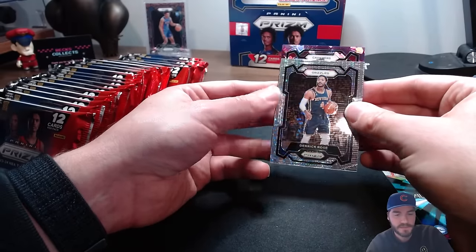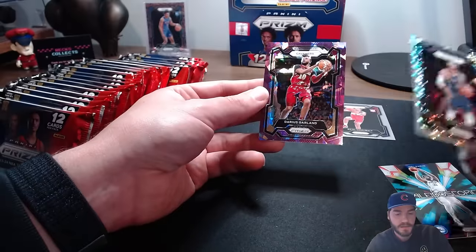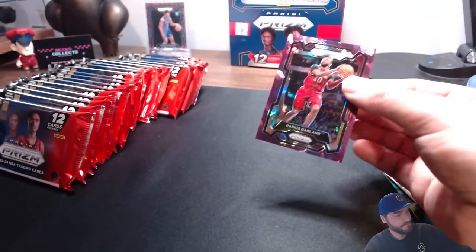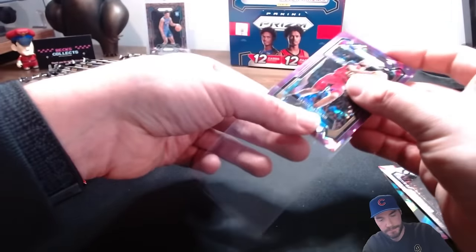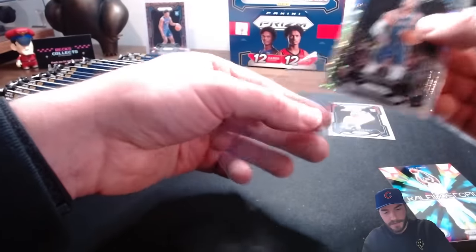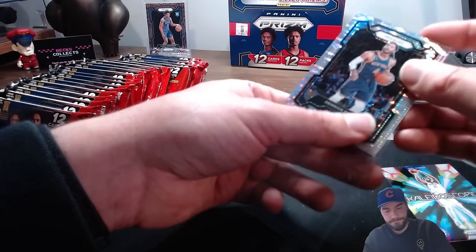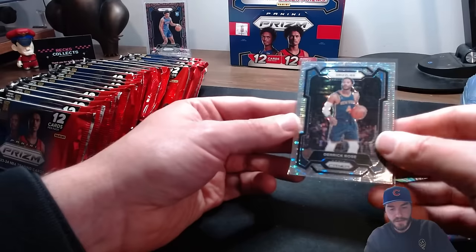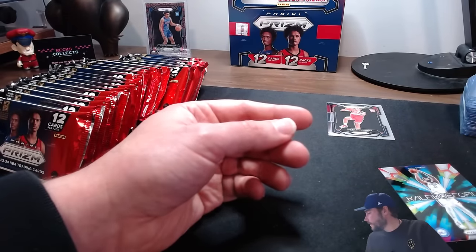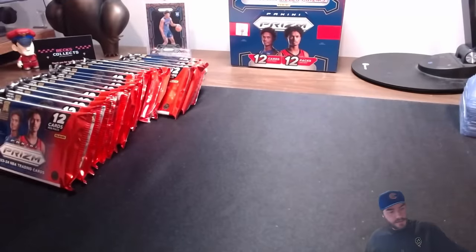Purple cracked ice - somebody on the Cavs, that is a Darius Garland /149, not too bad, love him as a player. Derrick Rose - man, Chicago's big hope, still playing though, gotta give him credit. One of the journeymen now too - like Pat Bev, what teams has he not played for? That's just a regular non-prism Joel and the Bilal rookie card there.